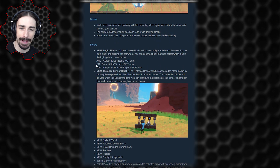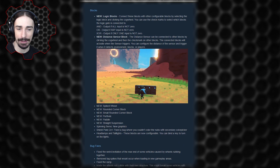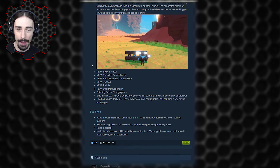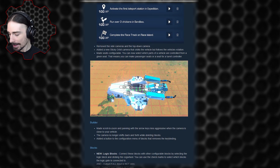We have the new logic blocks: an AND gate, OR gate, and XOR gate — the three basic logic blocks — plus a distance sensor. You can use sensors to activate everything on your vehicle. They've also added new parts: a spiked wheel, rounded corner block, small rounded corner block, porthole, paddle, straight suspension, new spinning servo graphics, and a new shield plate.